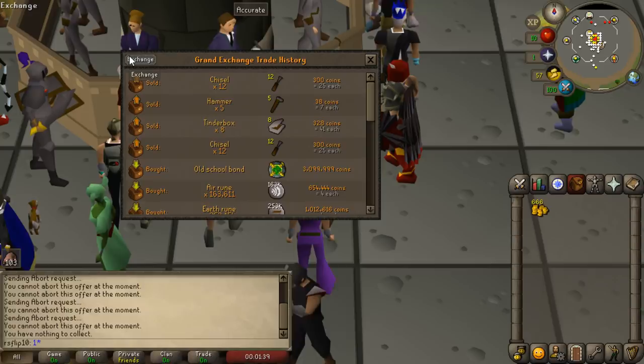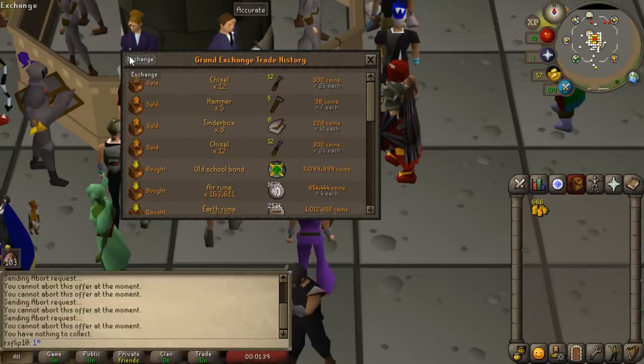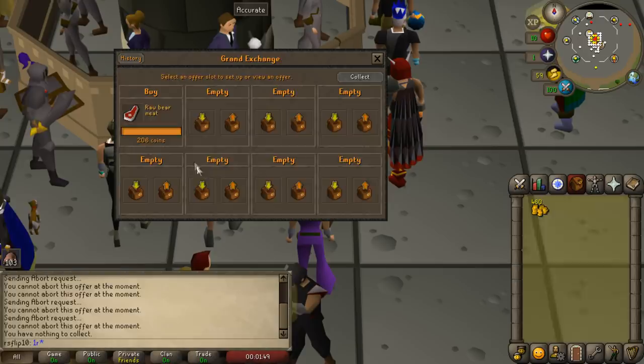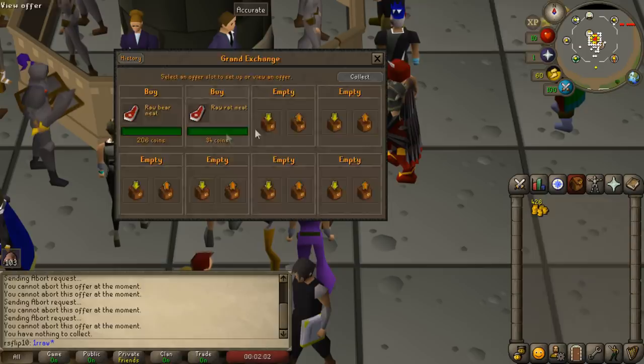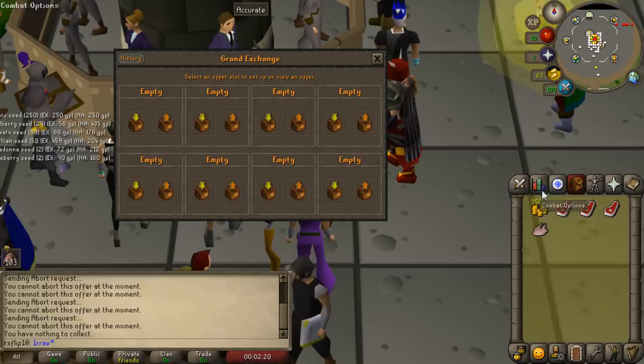We ended up getting 666gp — a little spooky. Now we need to buy a piece of raw bear meat, raw chicken, raw beef, and raw rat meat. While you're here I would suggest buying some wines, because we will be going over the White Wolf Mountain after. Having a bit of food will always help out. Again, buy some wines — you may need them for the quest as well.